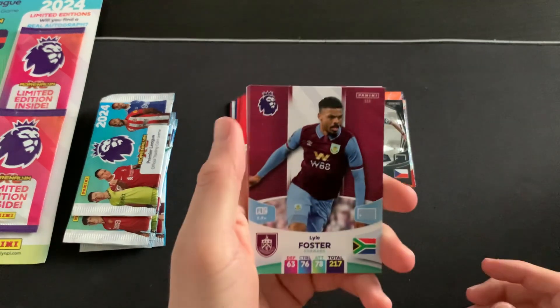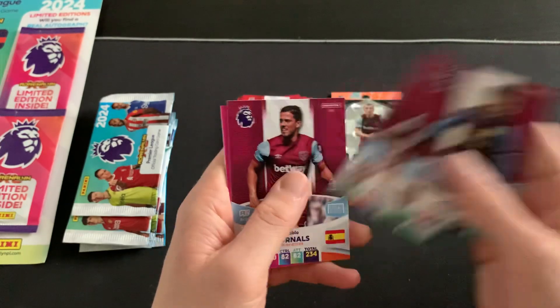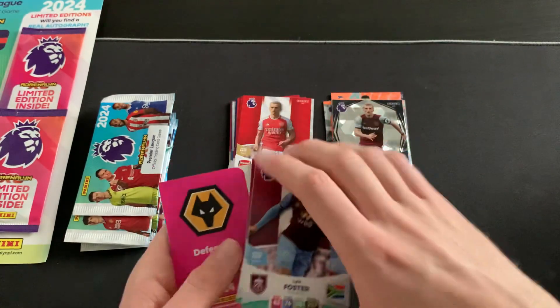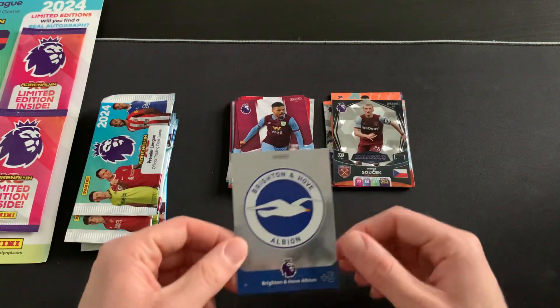Packet five: Lyle Foster of Burnley, Jan-Lucas Netz of West Ham but now at Atlanta, Pablo Fornals, and Connor Roberts. Love that pack - some fantastic kits in there, especially those two in a row.